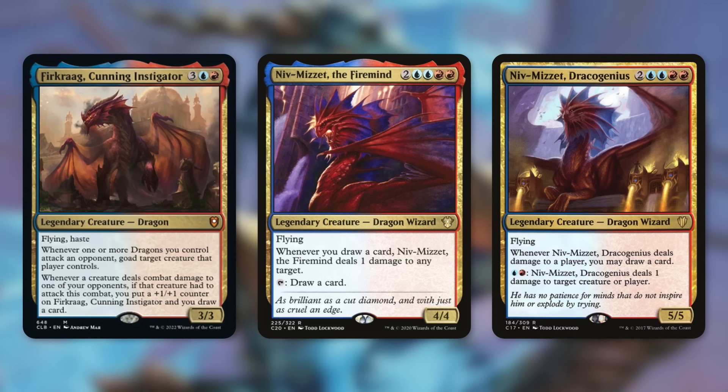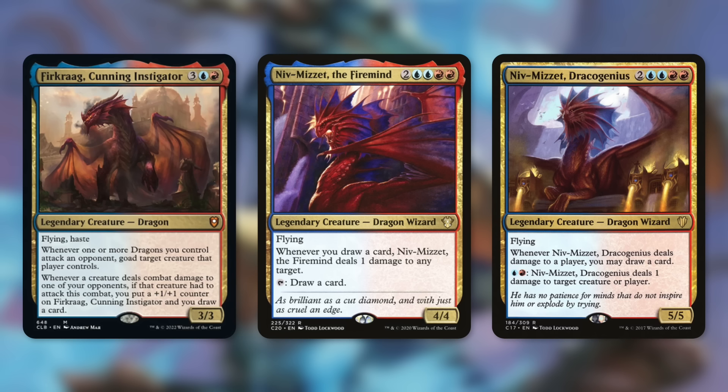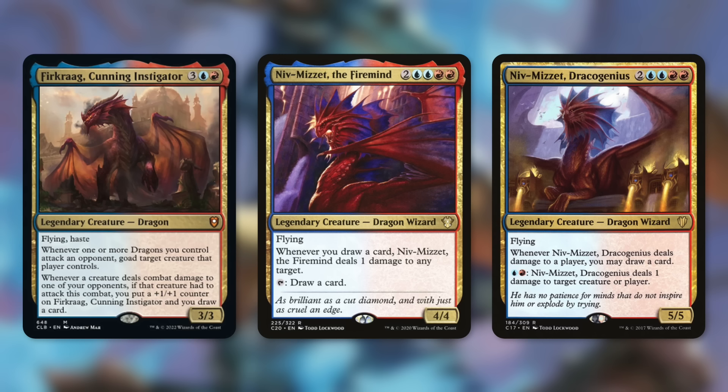Now that we've talked about ramp, let's talk about ways to generate card advantage. There are plenty of dragons that can help with that. First up there's Furkfrog, a flying hasty dragon that says whenever one or more dragons you control attack an opponent, goad a target creature that player controls. Whenever a creature deals combat damage to one of your opponents, if that creature had to attack this combat, put a possible encounter on Furkfrog and draw a card. This forces opponents to attack each other and gives us lots of card advantage.